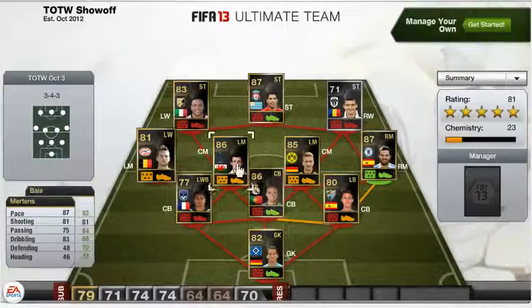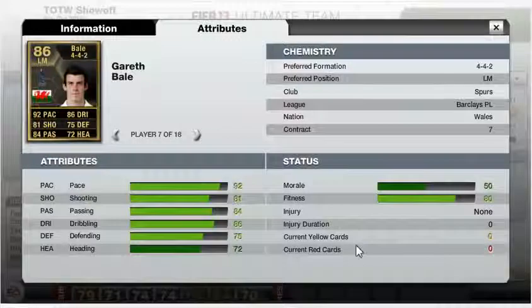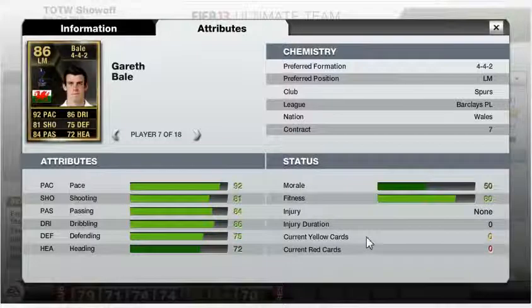The first centre mid is Gareth Bale — actually a left mid. His rating this week is 86. He plays for Spurs in the Barclays Premier League and is Welsh. His standout stats are 92 pace, 81 shooting, 84 passing and 86 dribbling. He doesn't have one stat below 60.